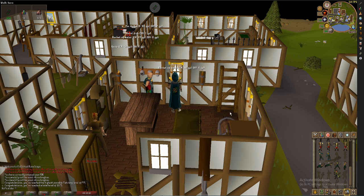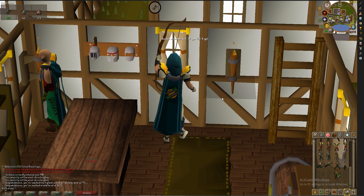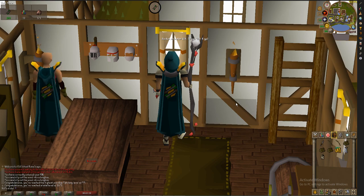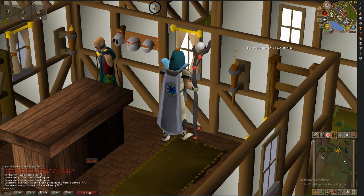Honestly, I'm not a huge fan of the Fletching skill cape - I think it's actually pretty underwhelming. When you get 299 skills, the trim is actually gold on the back, so it looks okay with other gold-oriented items. You can use it with any armor that has a gold trim, or with full gilded and stuff like that. But honestly, Fletching is arguably one of the easiest 99s to get.